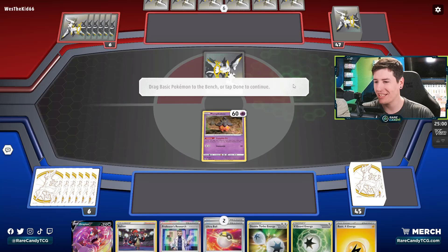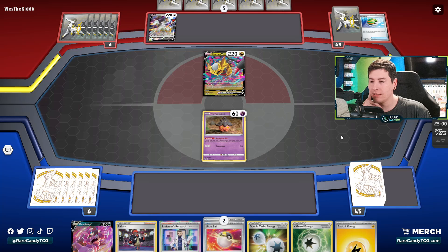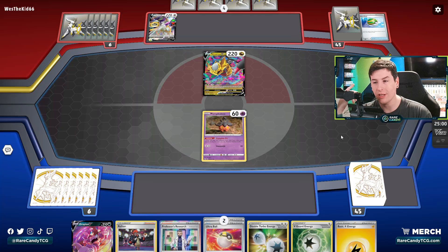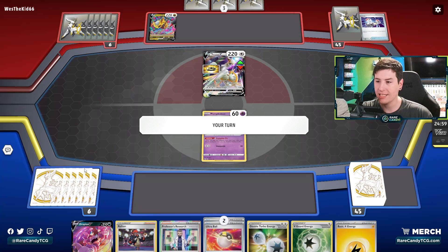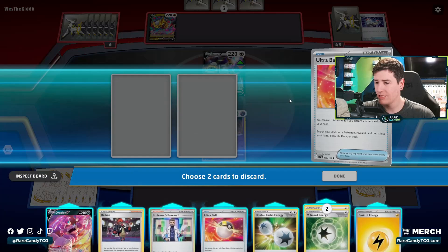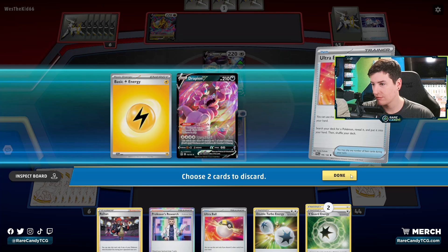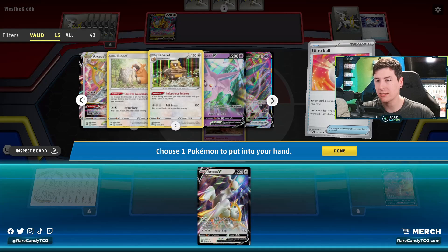We probably picked like the worst matchup possible to start Pumpkaboo here because it looks like this is going to be an Arceus mirror. If they're going first, there's a high likelihood they're going to be the first ones to get down a Path to the Peak, and so we probably would have liked to have had the Pumpkaboo to bump that. That said, we can at least guarantee Arceus plus DTE turn one, which is really good. We might just have to play down our hand kind of low in preparation for a Judge-Path. I really want to thin as many bad cards out of the deck as possible, and we just have to not get bodied by Judge-Path.